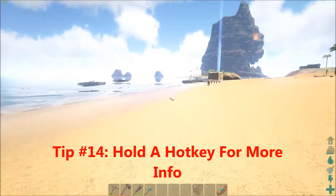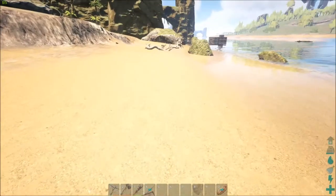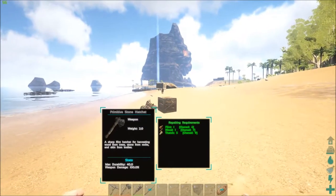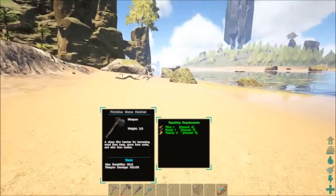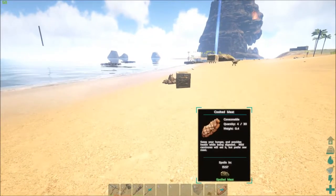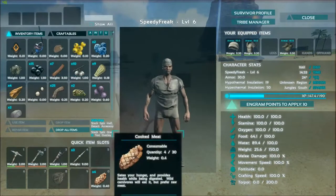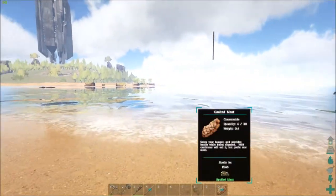Tip fourteen: holding down the appropriate hotkey will give you more information about that particular item. For example, if my hatchet is at number 2 and I hold down the number 2 key, it gives me more information about the hatchet — the same as what I'd get from my inventory, plus the requirements to repair it. Same with meat — if I hold down the key, it tells me when the meat will spoil. It's much nicer than having to go into your inventory.